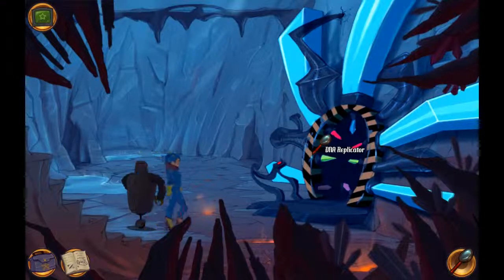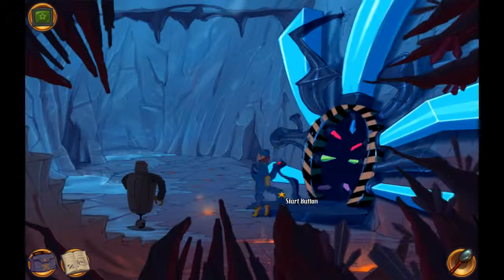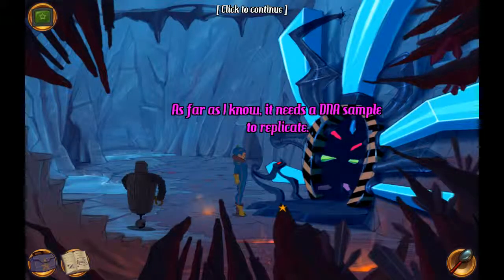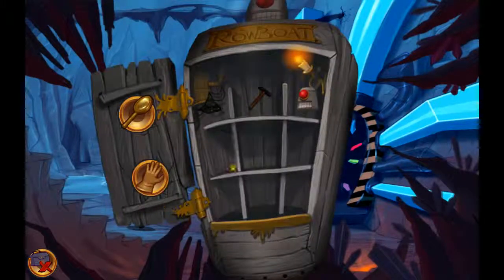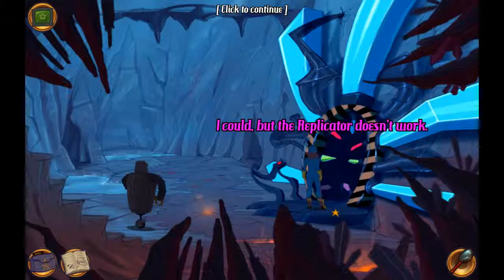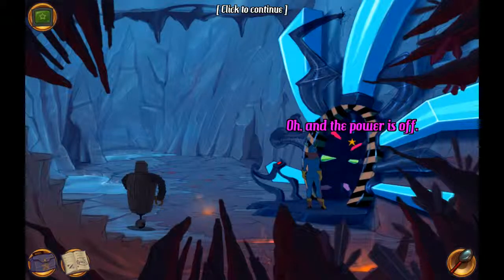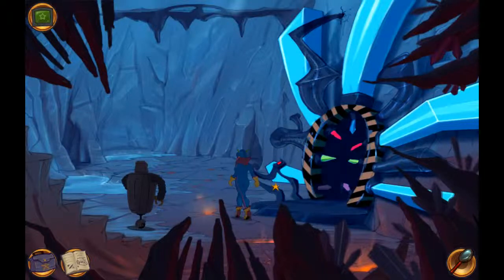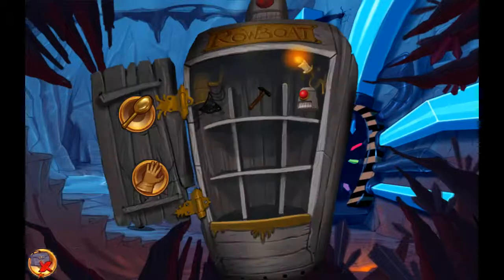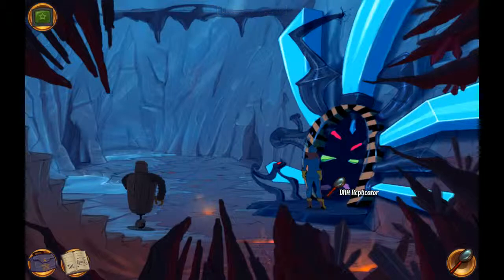This is a DNA replicator the scientists were working on. Such a fear-inducing machine, and the power's off, which means we can press the start button over here. DNA sample — what's our inventory like? We have the ashes of someone she vaporized. I'm sure it's totally safe. It doesn't work. I know the power's off, but I'm still pretty sure it works. No, it just says it doesn't work.